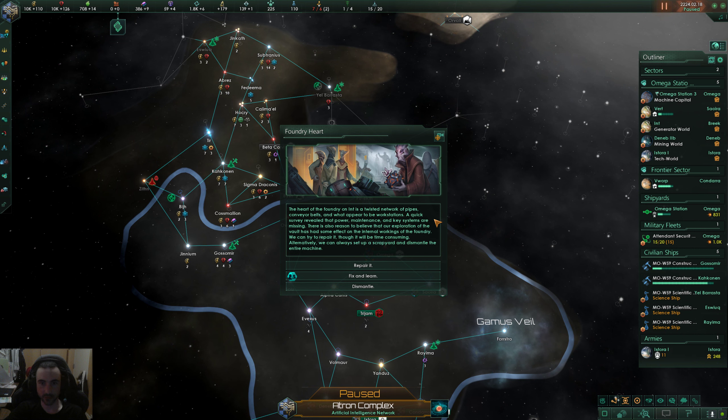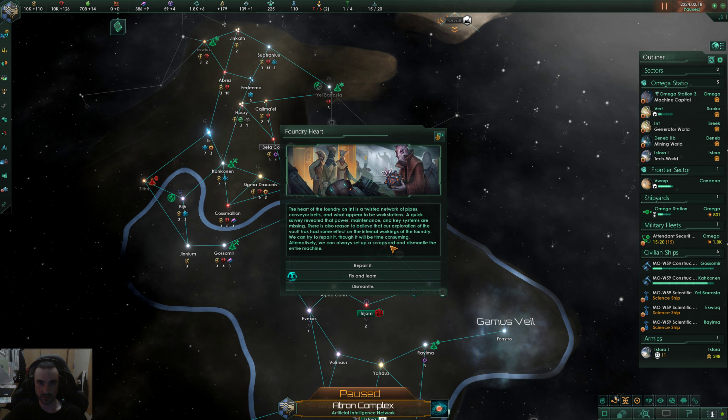We finally made it to the middle of that foundry thing. The foundry on Int is a twisted network of pipes, conveyor belts, and workstations. Power, maintenance, and key systems are missing. It's believed our exploration of the vault has affected the foundry's internal workings. We can try to repair it, though it'll be time-consuming, or set up a scrapyard and dismantle the whole machine.